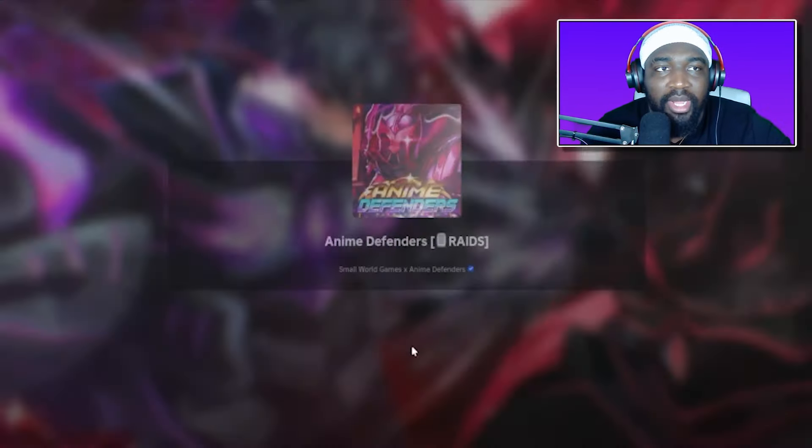We've completed Underwater Temple on normal. We're finally at 1000 gems. Let's check who's in the banner — nothing good, no one worth spinning for. Let's hop back into story. We've got every single story completed on normal — now it's time to redo all of them on hard.